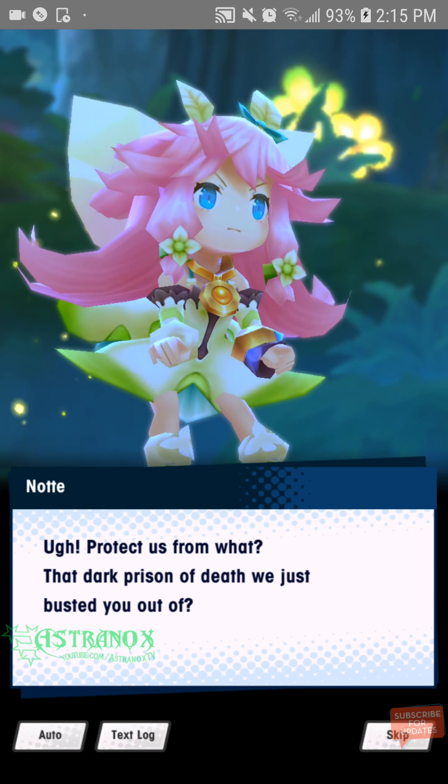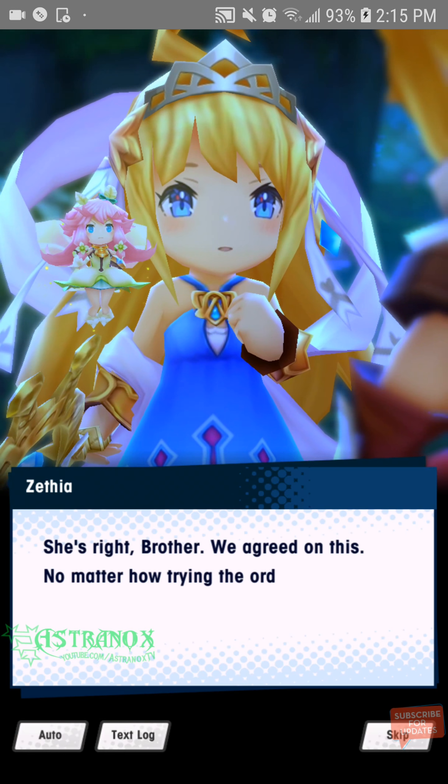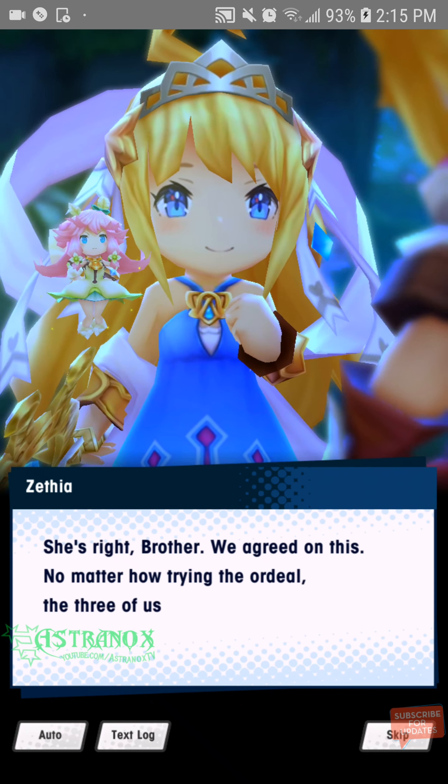There might be dialogue, actually — there's dialogue in English. When you set up the game, I was saying there's Japanese audio. In-game: 'You both know these woods are home to all manner of terrible fiends.' 'Protect us from what? That dark prison of death we just busted you out of?' 'She's right, brother. We agreed on this — no matter how trying the ordeal, the three of us must face it together.' 'You're right. I was overconfident, and there's no denying I could use the help. Thank you both. Now let's move out — our goal is just ahead.'